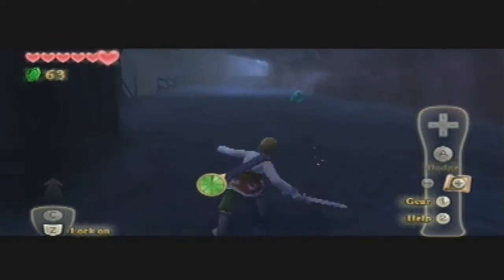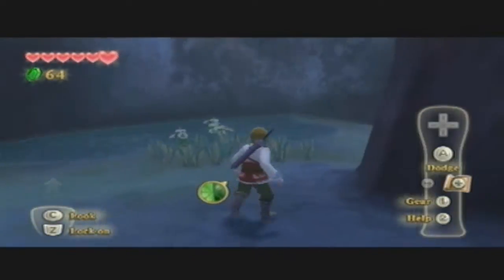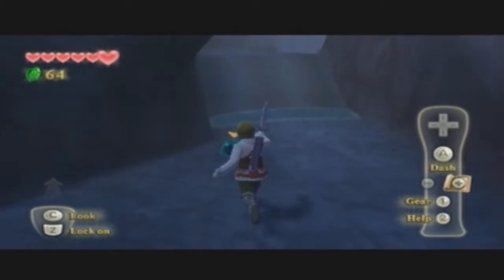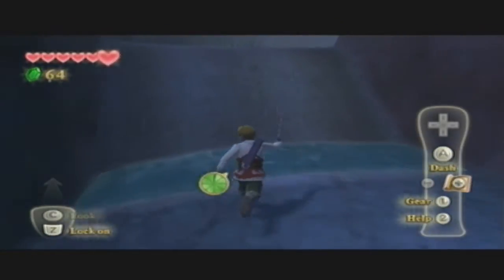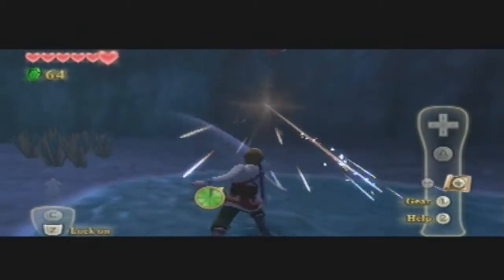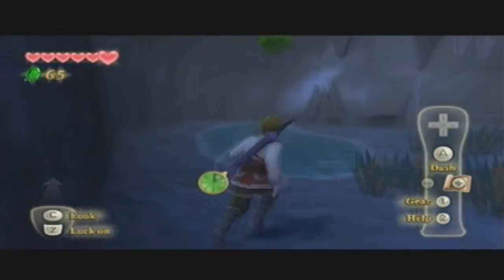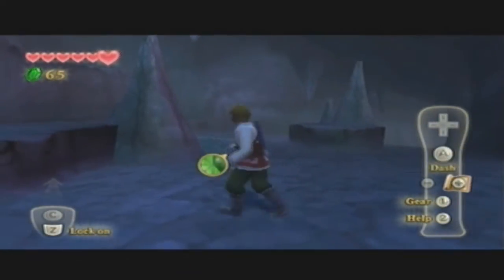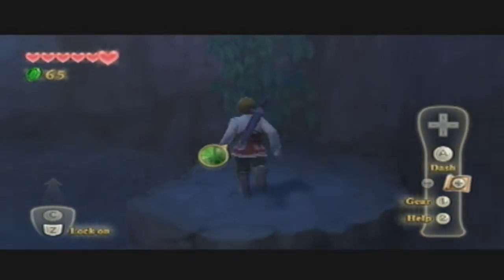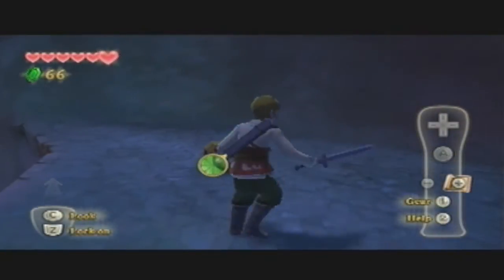This is where we were. Swordplay is just fantastic in this game. More bats. Right now it takes two hits to kill the bats, but later it'll only take one after we beat this giant Skyloft area. This is all just the big tutorial — this game has a lot of build up until it gets to the action, but I think it's fantastic build up. Was that a bug?